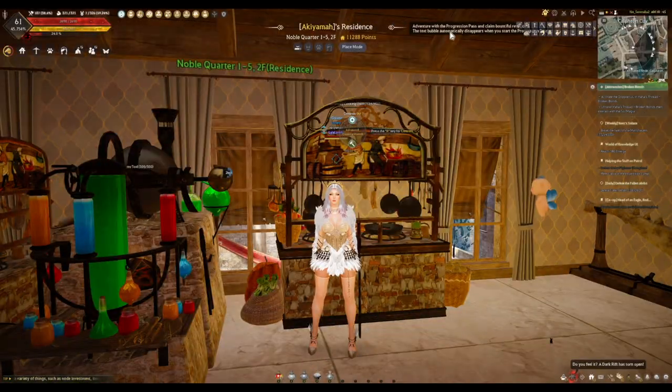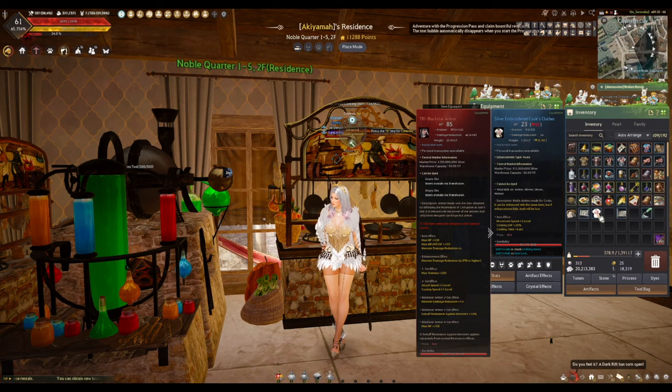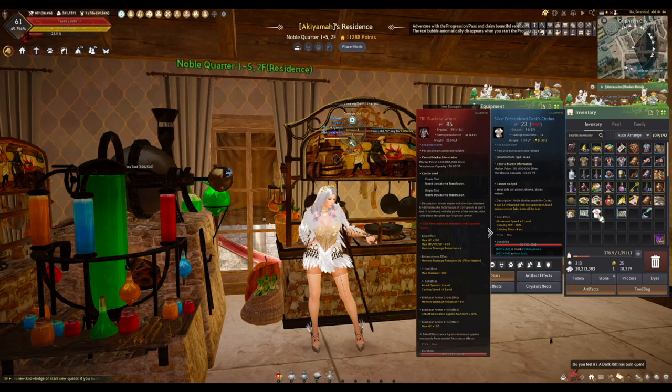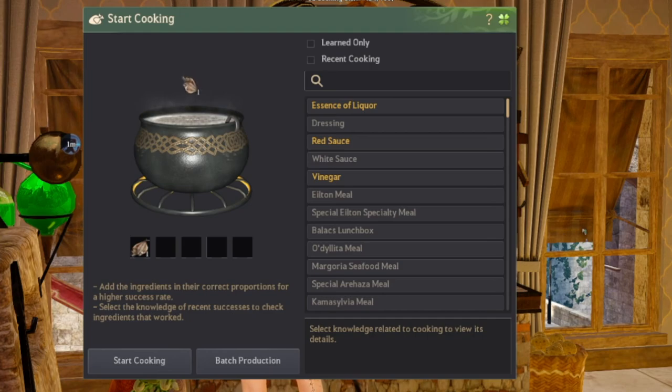Now that I have all my ingredients, I'm ready to start cooking. I need my cooking utensil, and I'll put on Cook's Clothing to help with some EXP and cooking time reduction. For this recipe I need one dried fish — make sure you enter the amount for one recipe: one dried fish, two salt, and one olive oil — then put it on batch production.